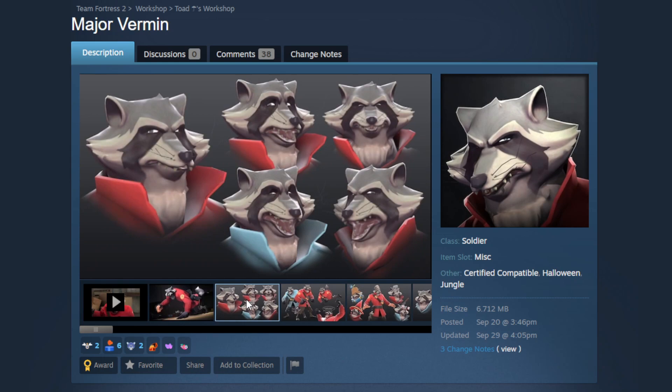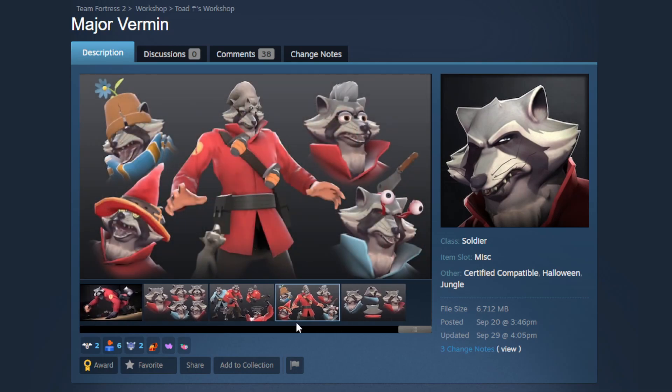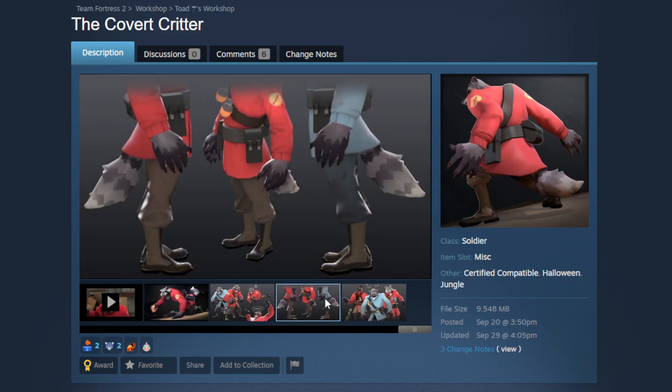Now we're getting into the Platoon Raccoon. I'm very surprised that Soldier doesn't already have a raccoon head — it makes all the sense in the world for a Halloween restricted bonus item. The modeling is absolutely gorgeous and the facial flexes look amazing. Some people see stuff like this as 'furry bait,' but we've been getting animal heads for like 10 years — it's just part of Scream Fortress. A lot of people transmute specifically to get the bird heads and things like that. It pairs with the other raccoon cosmetics Soldier has, and they even made a second cosmetic, the Covert Critter, giving him paws and a tail to complete the look.